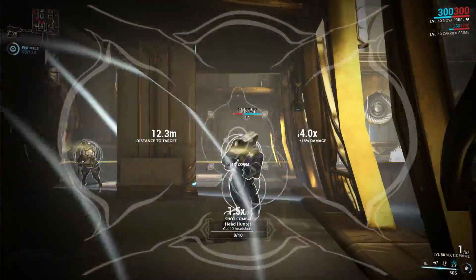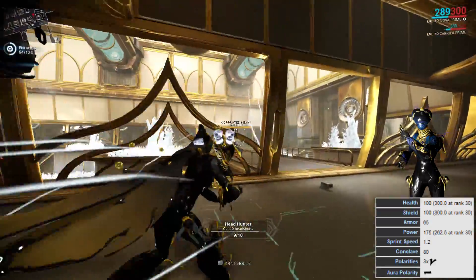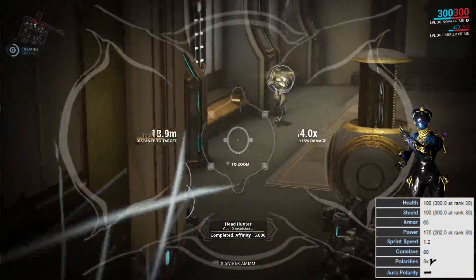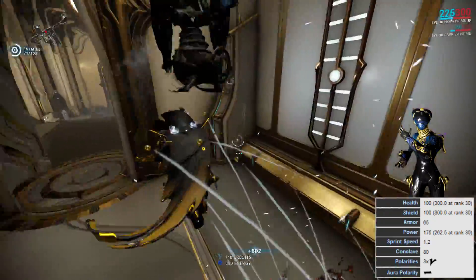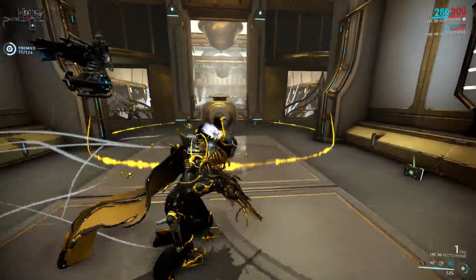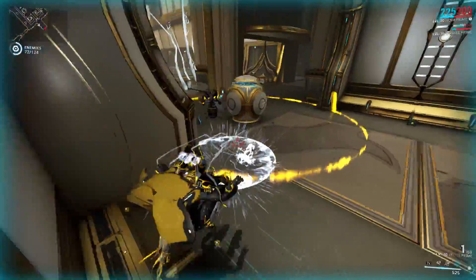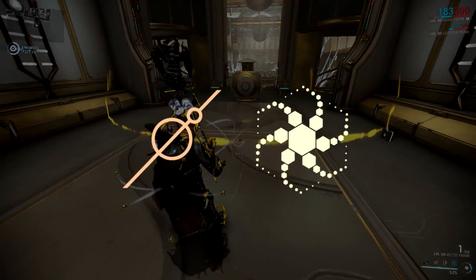Nova Prime has slightly higher shields at 100, which go up to 300 at rank 30. She has even more power of 175, which goes up to 262.5 at rank 30, and she has one more V polarity, so she has 3 Vs and a dash in the aura slot. Before we check out her abilities, all the augments can be obtained by reaching the rank of General under Steel Meridian, or the rank of Genius under Cephalon Suda and spending 25,000 standing, and you can also buy them from other players.